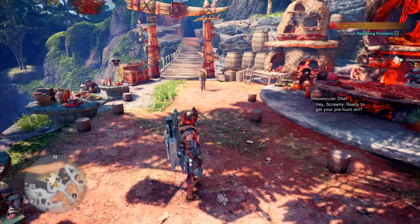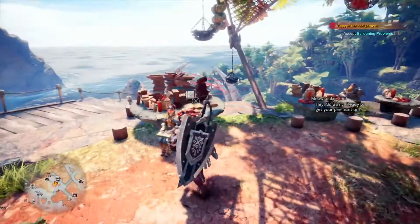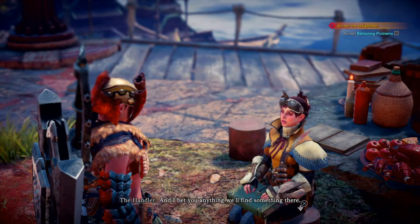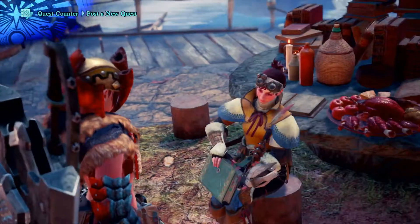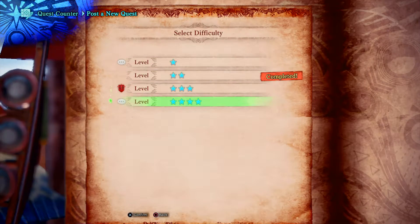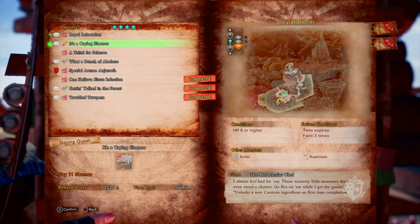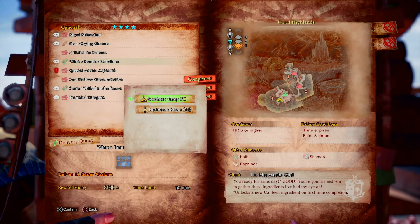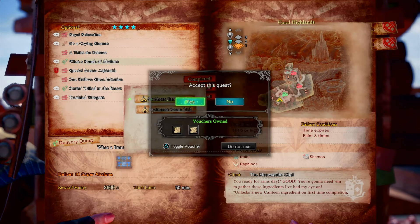Hey everyone, you're here at Daily Gaming, back with more Monster Hunter World. In this episode we are going to do the gathering mission for the Avalon — I can't remember what it's called. It's a four-star quest, it's not that hard though. What a Bunch of Avalon, that's what it is, and this is a gathering mission in the Coral Highlands.